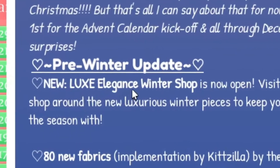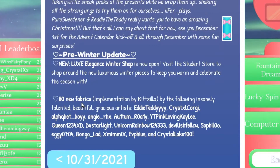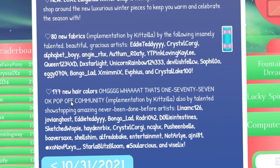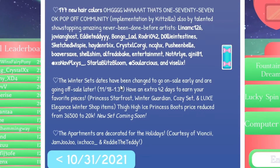We have the new Luxe Elegance Winter Shop — visit the student store to shop around the new luxurious winter pieces to keep you warm and celebrate the season with. We're going to be checking them out in a second. There are 80 new fabrics, which is insane, and here are all the people who made the fabrics. We also have 177 new hair colors — okay, pop off community!